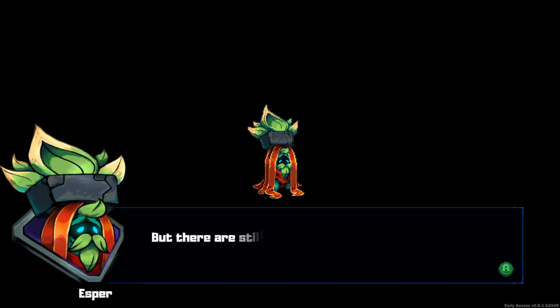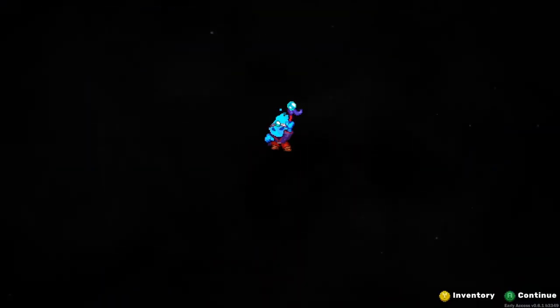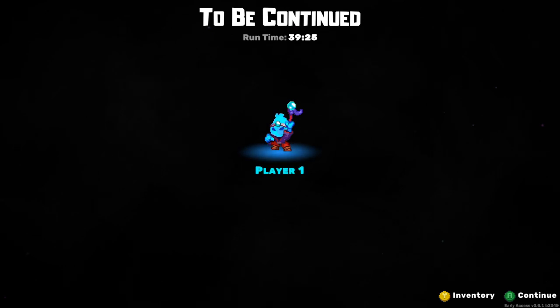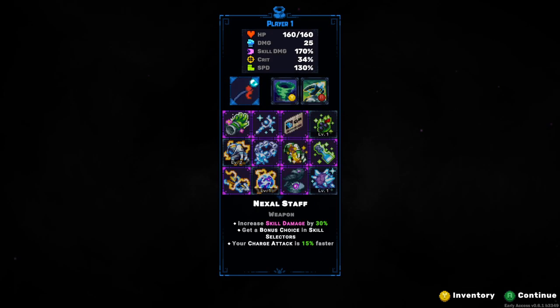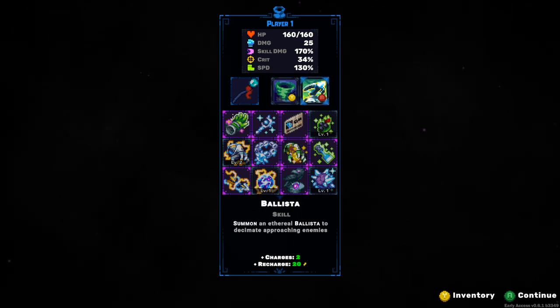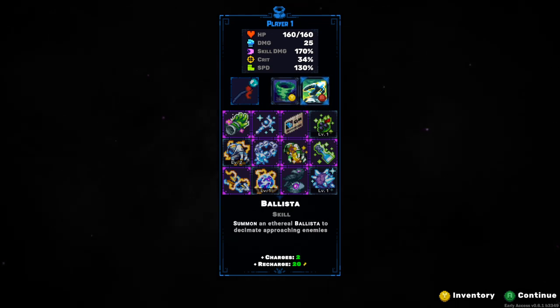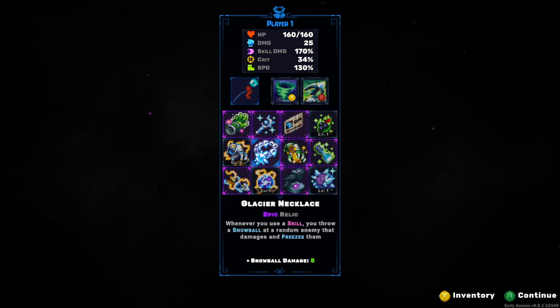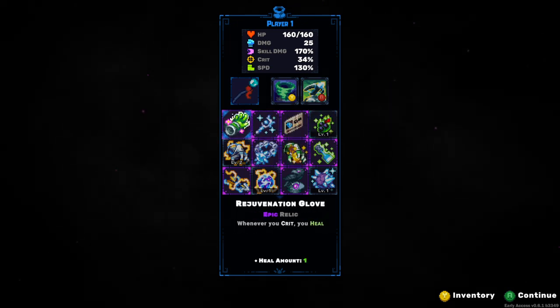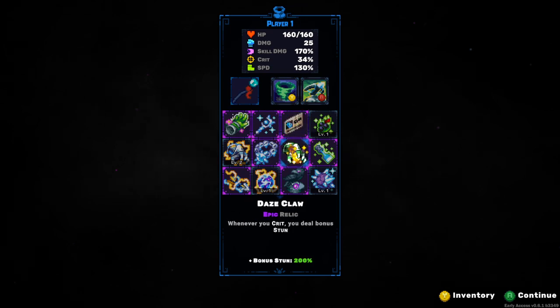It's 34 but we're still machine-gunning our attacks out that fast - that's pretty good. That's because we gave ourselves the real option for relics and three options for skills. The ballista also offers an opportunity to have them attack instead of you.